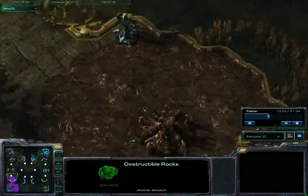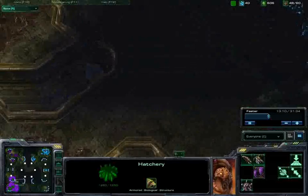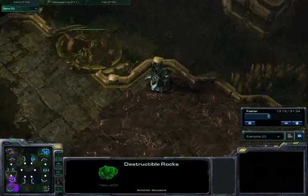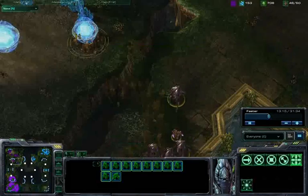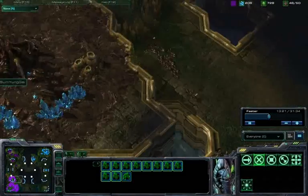I don't know if some young guy should be taking down these rocks — that would leave him very exposed. I think he would be better off just using this as his front door, and by leaving these rocks up he can pretty much eliminate any attacks on his own natural expansion.